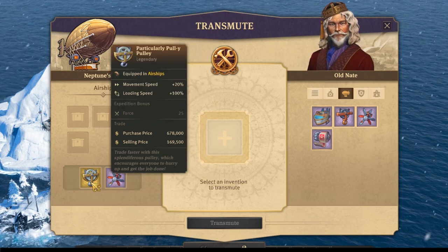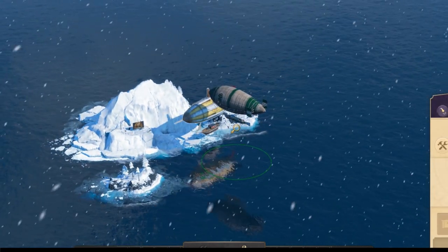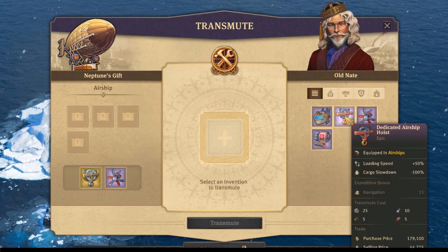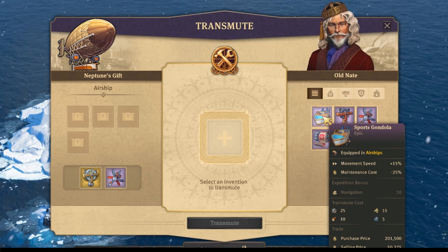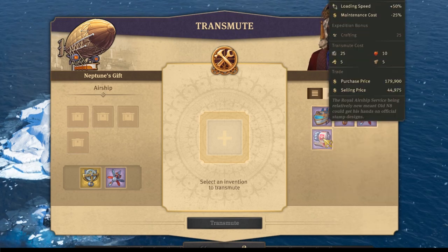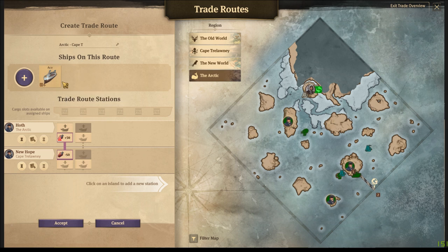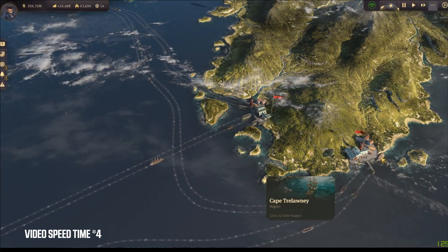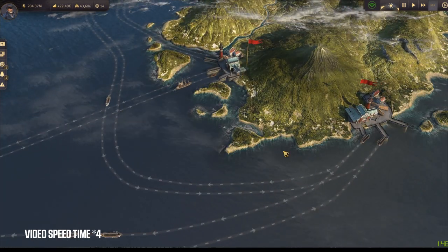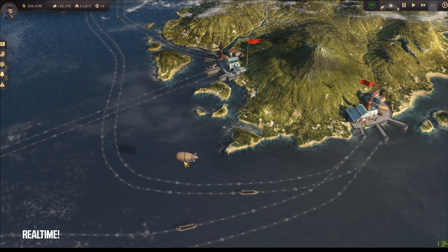Thanks to that we got really good stuff - plus 20 movement speed and additional plus 15 with reduced cargo slowdown, so our airship is going to move really fast. If you don't have the legendary item, you want the one that increases loading speed by 50% and reduces cargo slowdown by minus 100%, or the one that increases movement speed. I've created a new trade route from arctic to Cape Town - look at the speed difference: the ship moves like a turtle while the airship is three to four times faster.